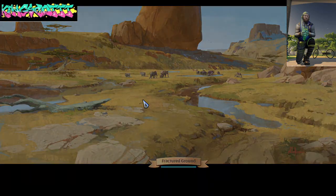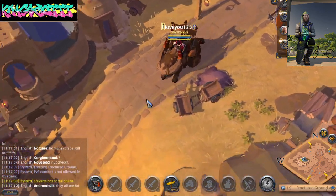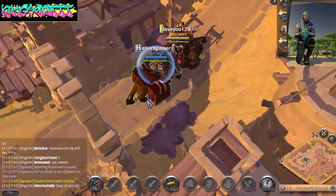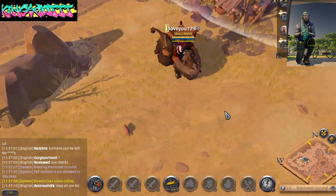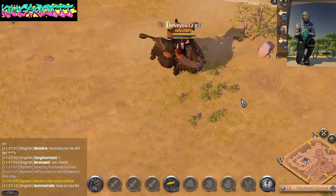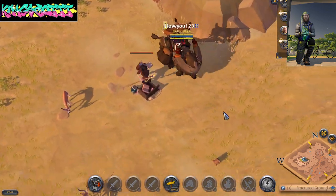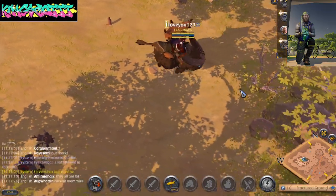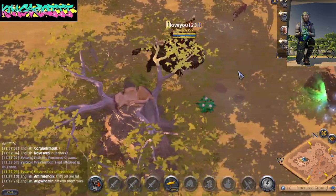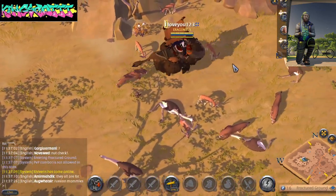You want to go to Fractured, and then what you're going to want to do is go down. I made 30k in like 10 minutes just by doing this — it's so easy. Of course everyone and their brother is probably going to be here right now. Let's see if we get lucky. Will there or will there not be people here? Look at all these animals bro.